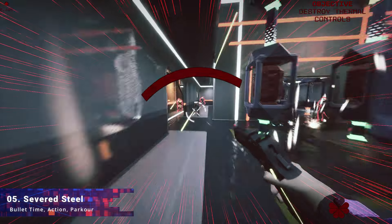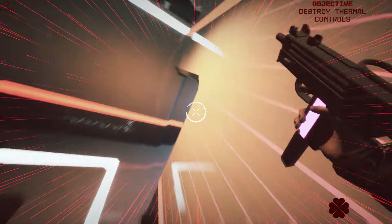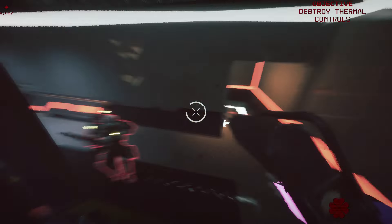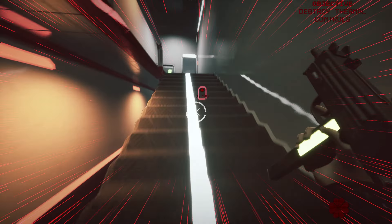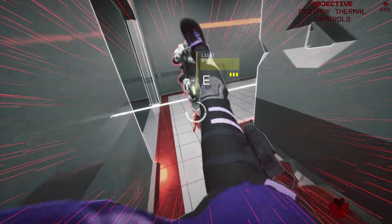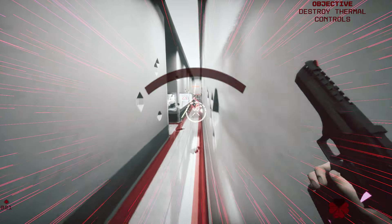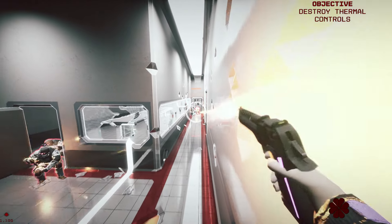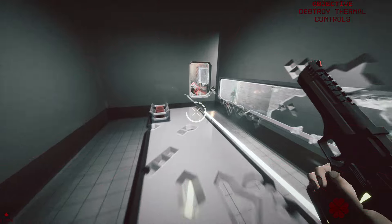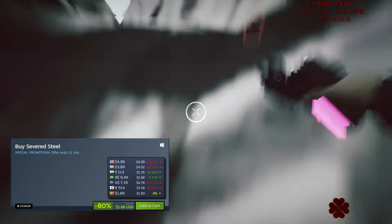Severed Steel is an incredible parkour-based action-packed first person shooter that is honestly something very rare to find these days. The game has a unique movement-based parkour system that is easy to learn but very hard to master, combined with destructible voxel environments, lots of bullet time, and you have to find the most stylish way to take out all the bad guys as quickly as possible. The game has close to 4,000 reviews on Steam sitting at overwhelmingly positive. It was also given away free on the Epic Games Store, so check your library first. Otherwise, you can pick it up for 80% off for just $1.69.